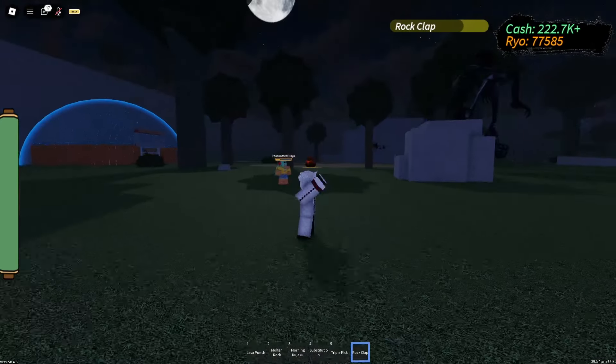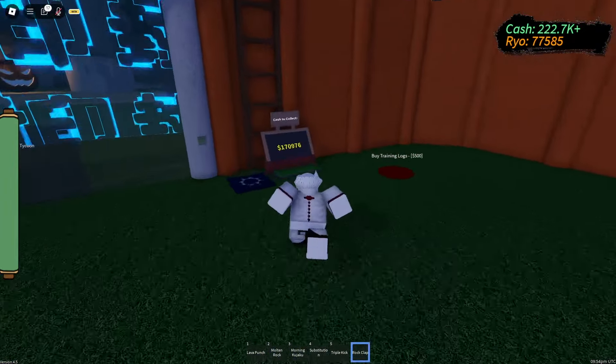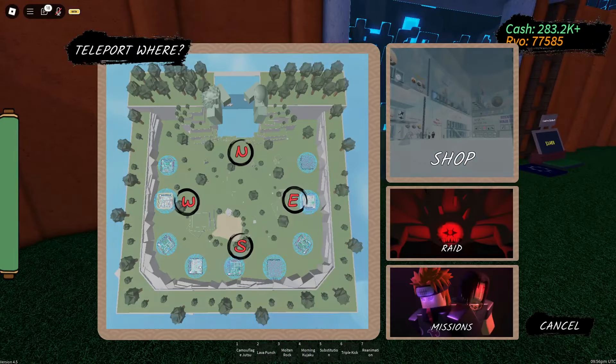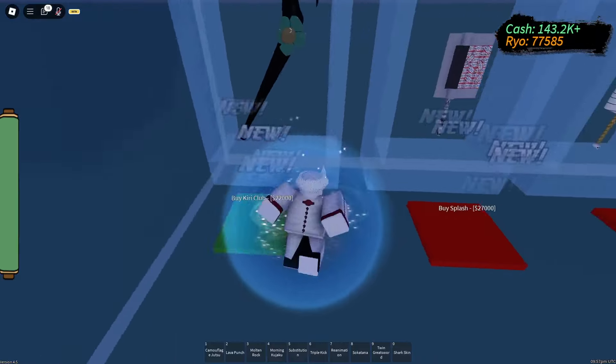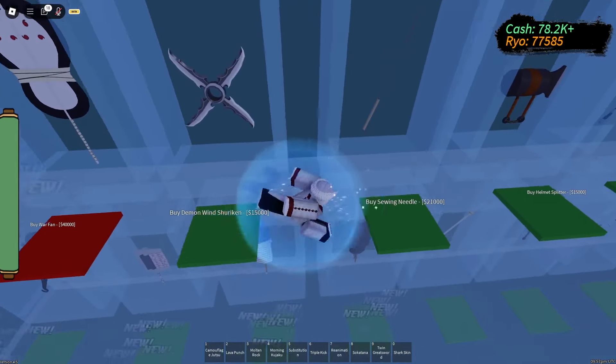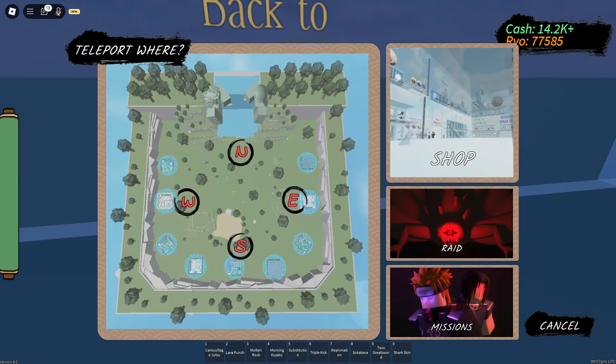The Rock Clap has huge cooldown, terrible damage, terrible animation. It's now in the middle of the air and nothing special about it — except the fact that it costs 48,000. So if someone accidentally makes you buy it, just go to a new server. Let's try the reworked ones now.